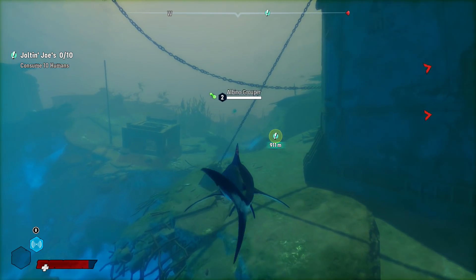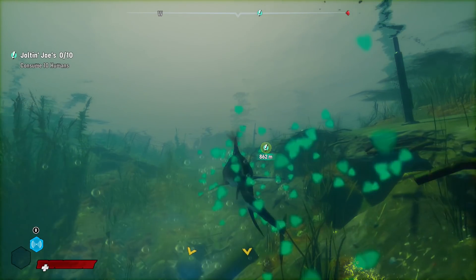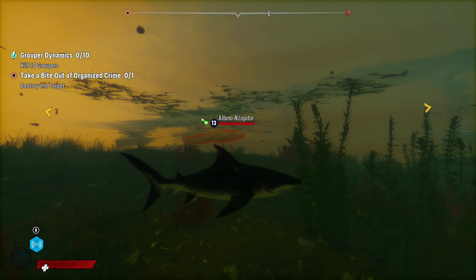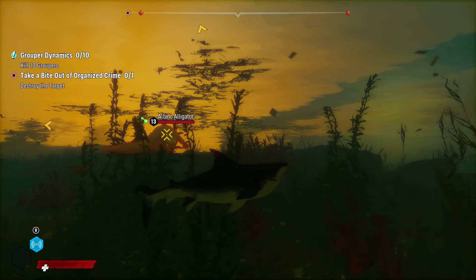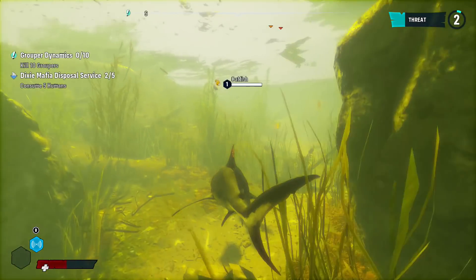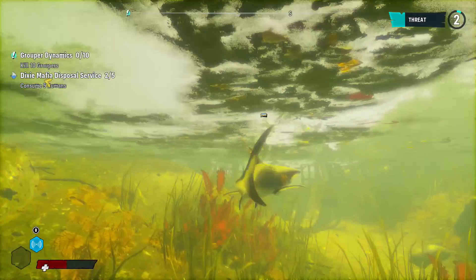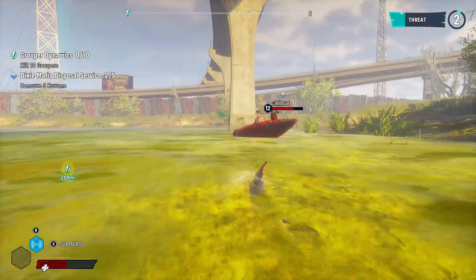Also, keep your eyes open for albino type animals. These albino fish and alligators can sometimes be kind of rare to find, so when you do see one and you're at the right level, be sure to attack and eat it — that way you can start collecting those special nutrients you'll need much later down the road to get better upgrades for your shark. Also keep in mind that whatever level your shark is at, it's always best to try to fight creatures that are either a level lower than you, or maybe one or two levels higher than you, so you have a decent chance of winning a fight.